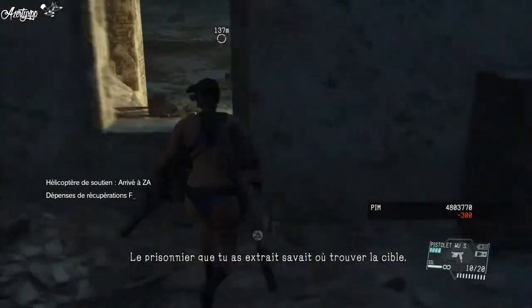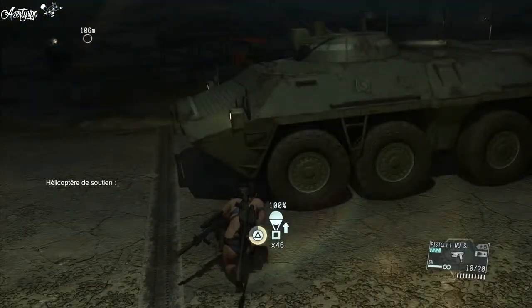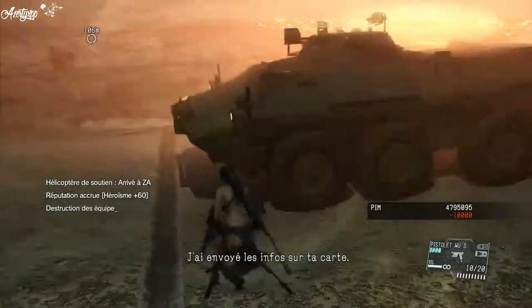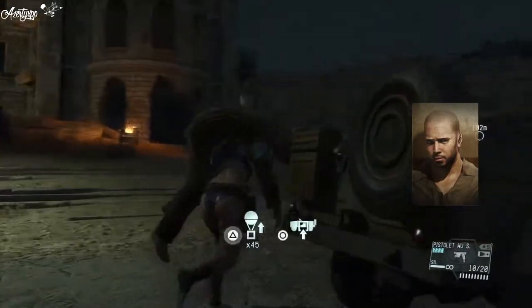The prisoner you extracted knew where the target is. The target, Malak, was sent to a different outpost. I've sent the information to your map screen. You're gonna need more information to pinpoint the location. The map has been updated.